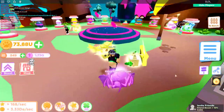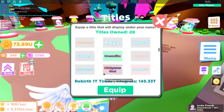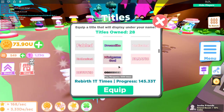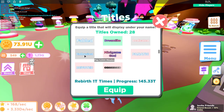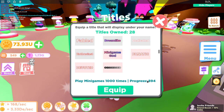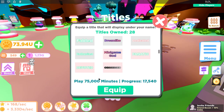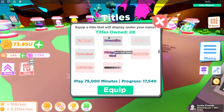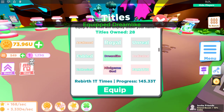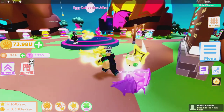The next thing they added is some more titles — they look pretty cool, really colorful. There's a 'Dreamlike' one, a 'Mini Game God' title, and an 'Obsessed' one for playing 75,000 minutes — I'm not even close to that. There's also 'Devoted' and others. Let's equip 'Dreamlike' — there you go, now my title is all colorful, which is pretty cool.